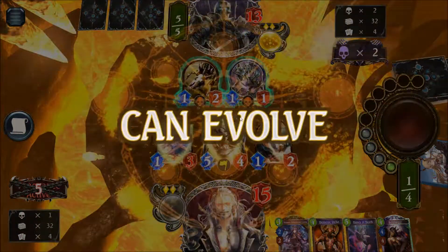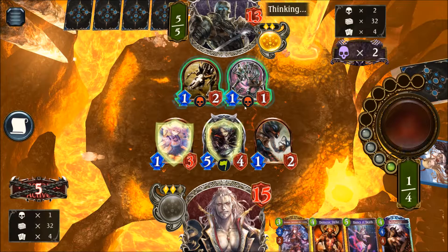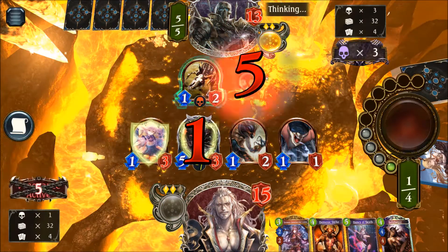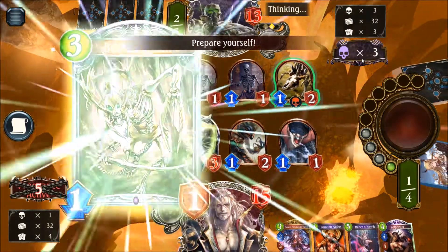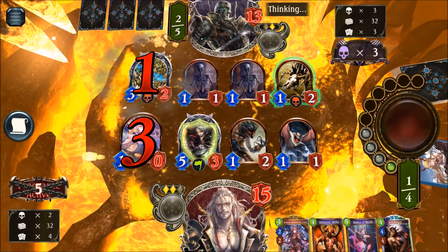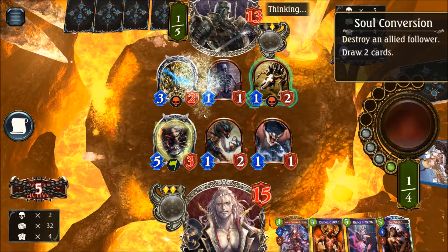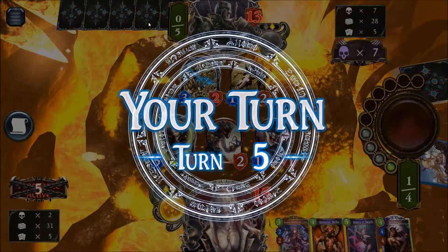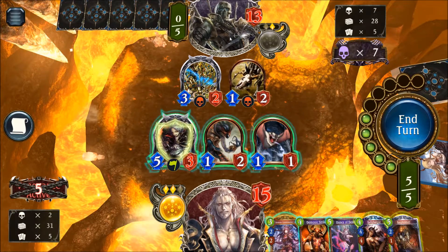His units right now are not strong enough to clear the Vampire Noble, so he needs another unit that can kill it. He's attacking directly, getting some Skeletons on the board, then using Soul Conversion — he's probably looking forward to seeing Prince Catacomb or just clearing his own board. Very interesting style here. We still have everything on the board — that's seven damage, and he's down to 13. We have the Demonic Strike and the Dance of Death; we have indeed a lot of damage.